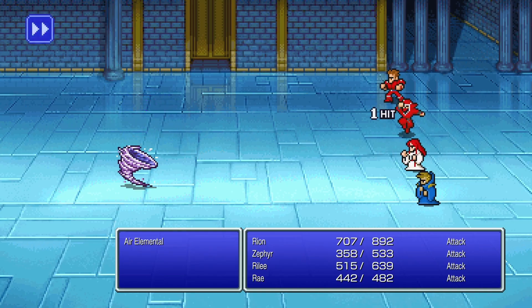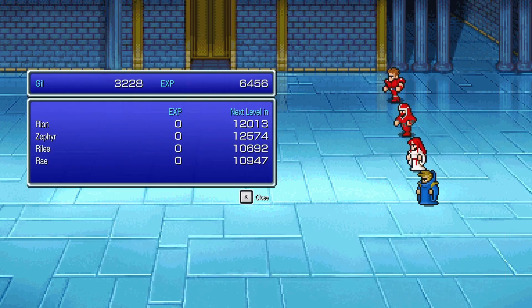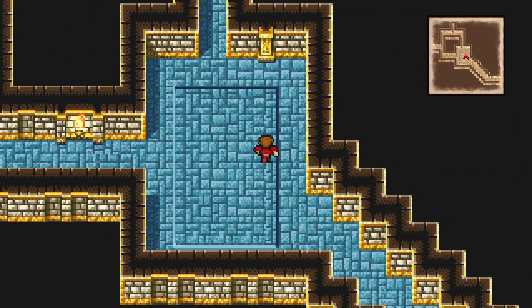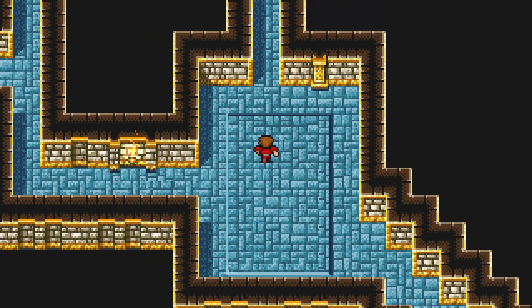That's very, very nice damage. And technically, while the Knight can use the Masamune and it is powerful — apparently, that was every treasure chest in the game.